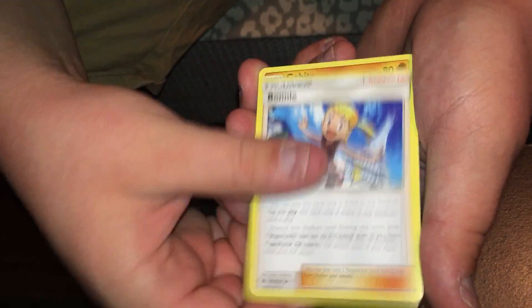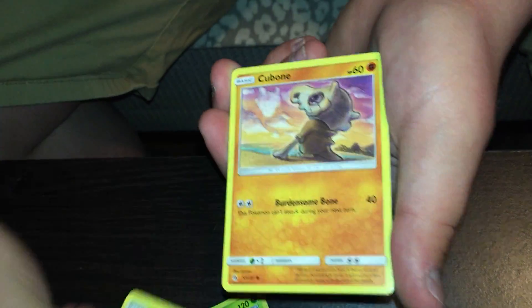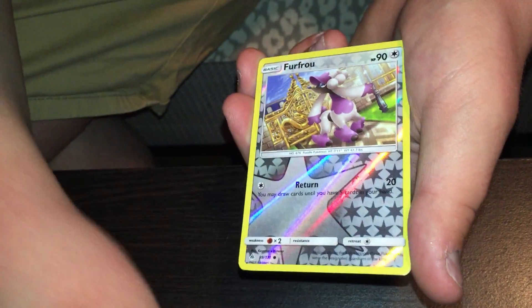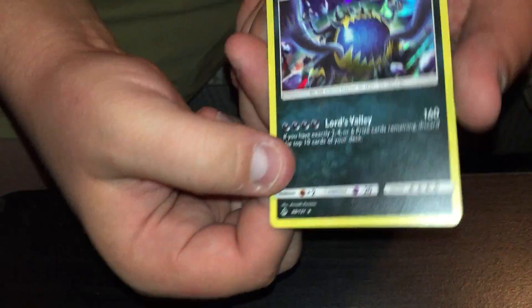See if we can get anything good out of this one. Cubone, Litleo, Flabebe, Rockruff, Furfrou. Ooh — Guzzlord holo! Not bad. Nice. Ultra Beast.